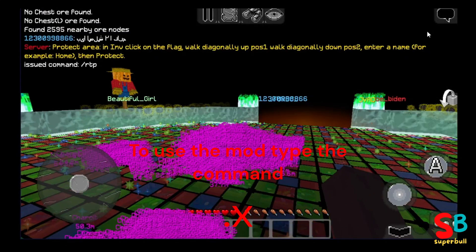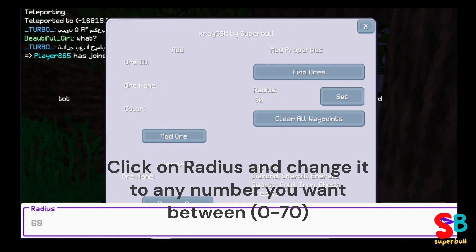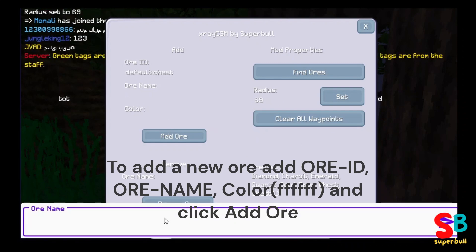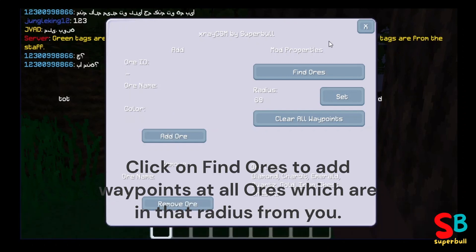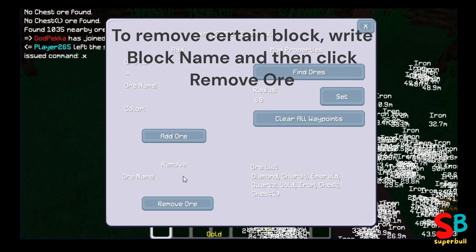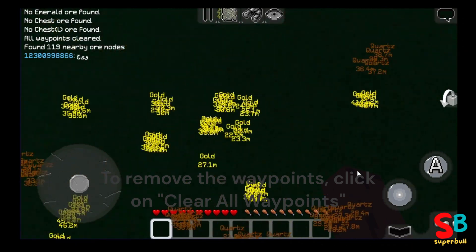To use the mod, type the command X, click on radius, and change it to any number between 0 and 70. To add a new ore, enter the ore name and color, then click Add. Click 'Find Ores' to add waypoints at all ores within that radius. To remove a certain block, enter the block name and click Remove. To remove all waypoints, click 'Clear All Waypoints'.